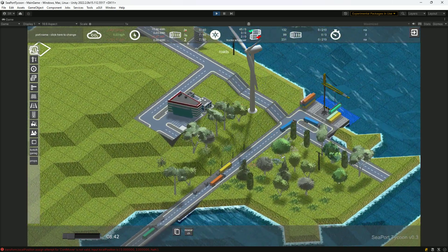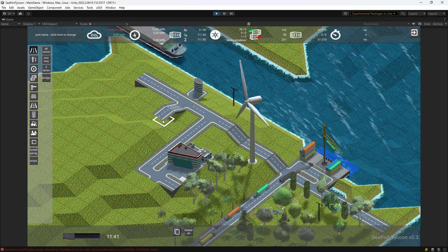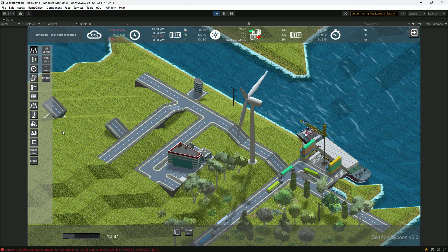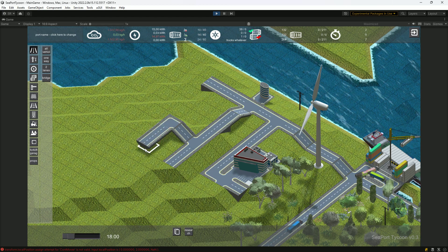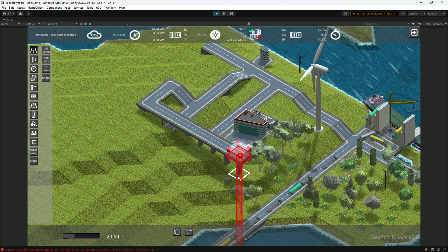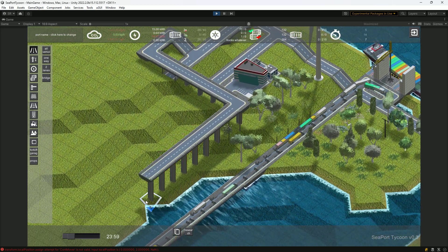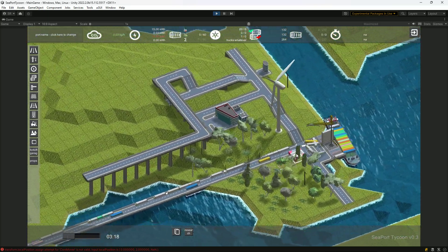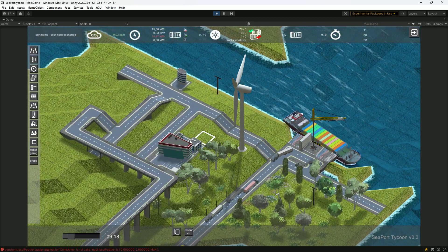In one of my previous videos I also showed the road network system. The design is that there are in theory no real limitations to how you play the game — you can stack everything above each other to make best use of the available space. Here is a small example of how traffic could be guided throughout the city, given the aim is to have a very large number of trucks delivering and picking up containers from the port.